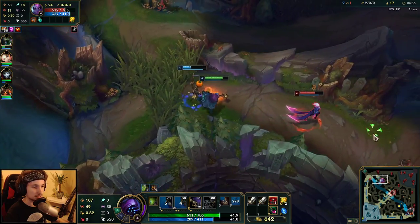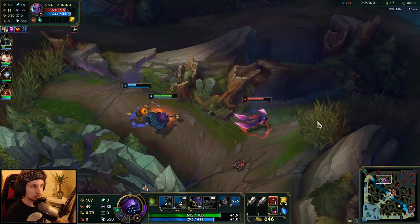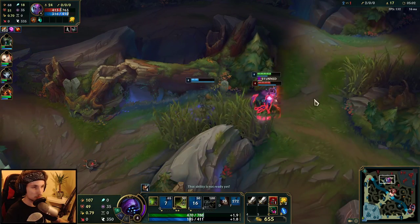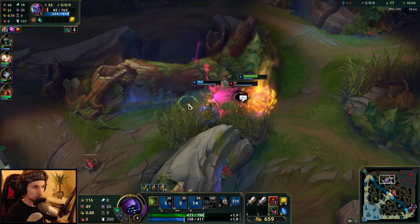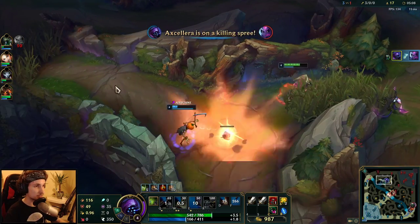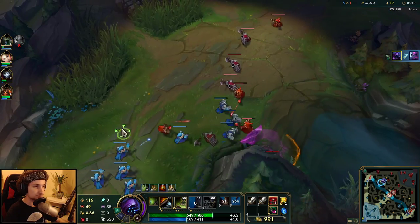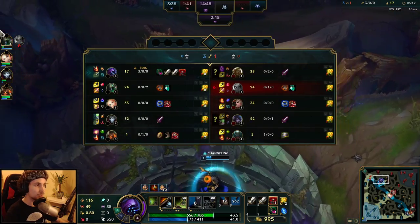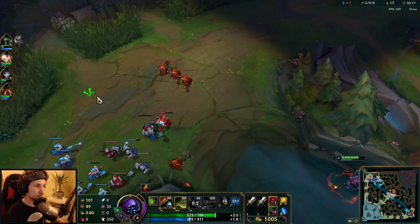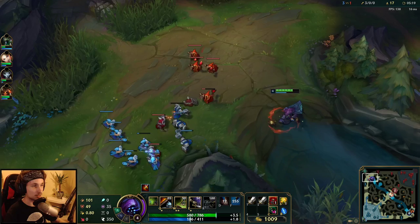This is the kind of playstyle you want on Jax in a matchup like this — play as aggressive as you can around your E, because that's your winning condition. Jax's E is the best thing ever. If it's up we can catch this guy. Got him — Fiddlesticks is actually giving us the kills here, really good.